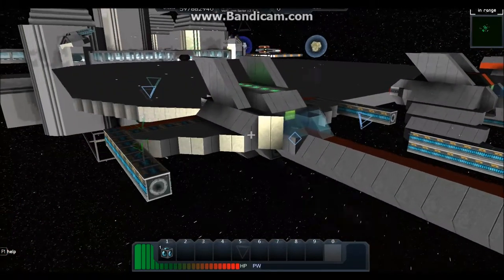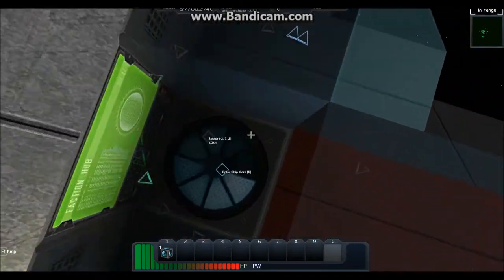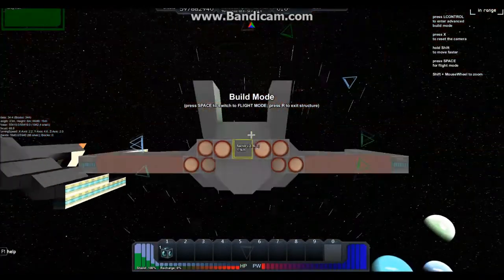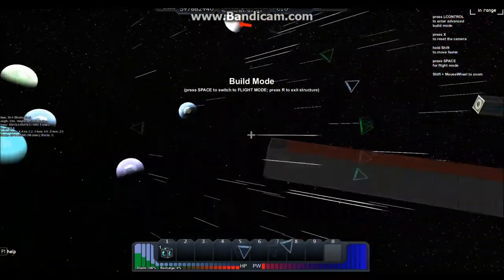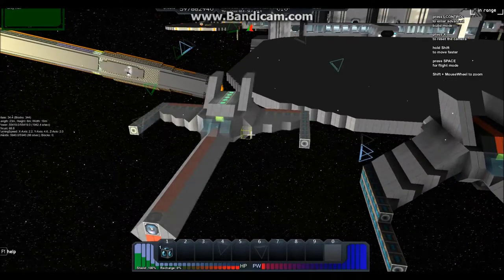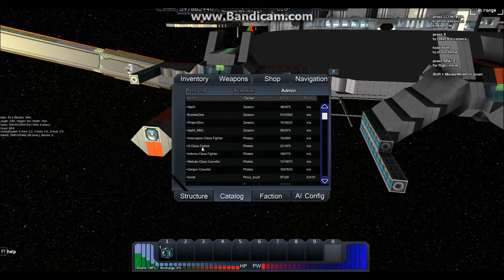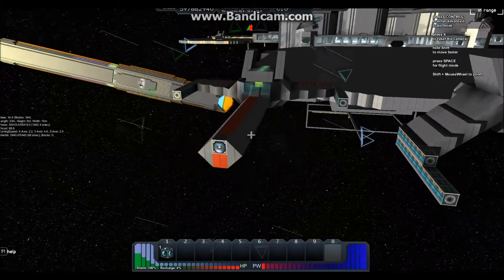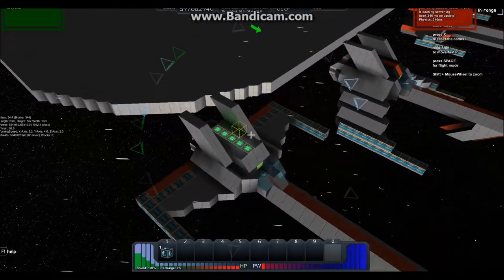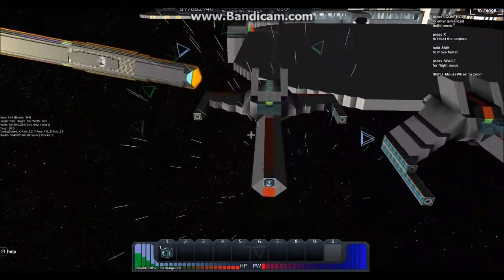These are new Pirate Fighters that I built to replace the old one — it was basically out of date. This fighter here is the Inferno Class. I named them Class. So this is the Inferno Class fighter, the first new fighter that I built.